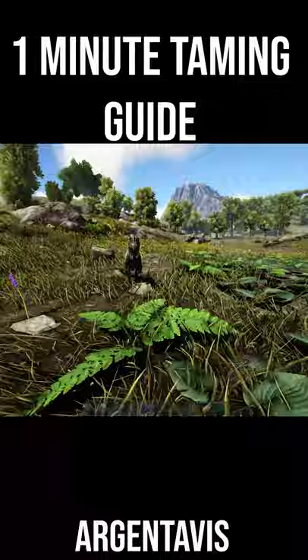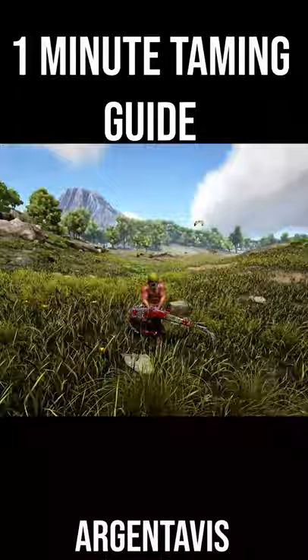If you don't want to try the instataming method, just simply trank him until you knock him out. If you do want to instatame him, take note of what level it is, and I highly recommend you use Dododex to work out how many tranks you'll need to knock him out.